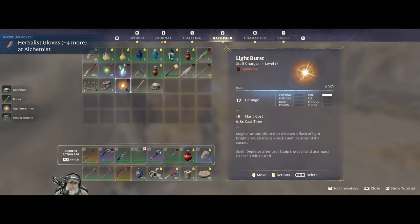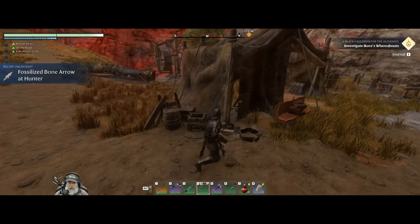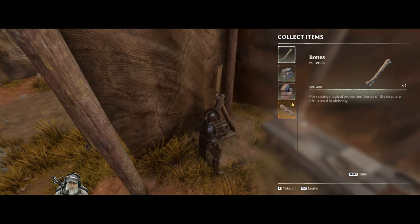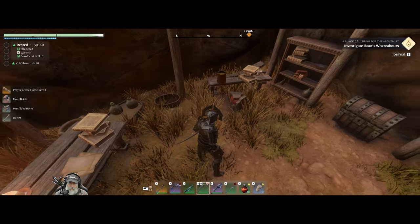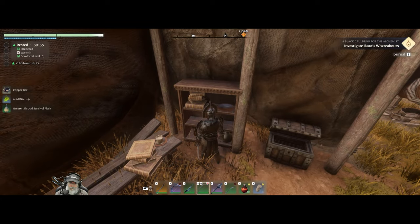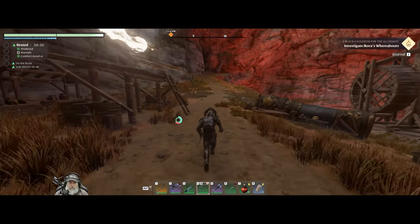What is that? That's new — a light burst magical ammunition that releases a flash of light bright enough to push back enemies around the caster. That's cool — yeah that's new. And somehow we got a fossilized bone — we must have just looted it out of there. There's some more fossilized bone — nice. And another greater thingamadoodle and some copper.